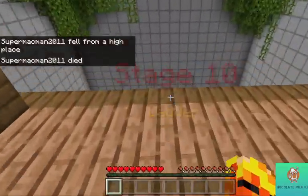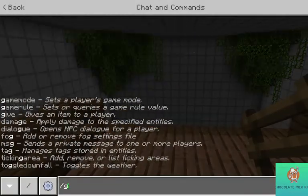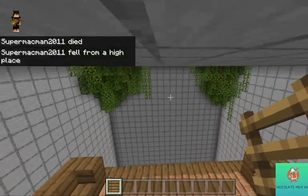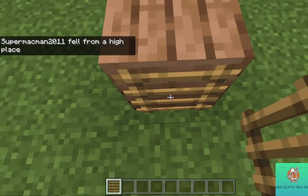The main way you do this: you need to get exactly a quarter of the block. Let me go on creative. As you can see, when you're dropping, you need to make sure to be almost halfway on the block, okay?